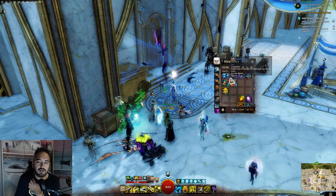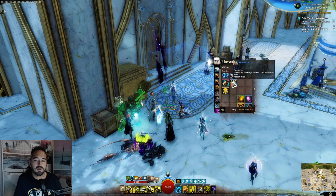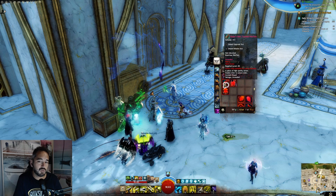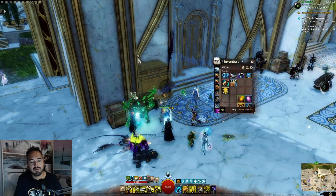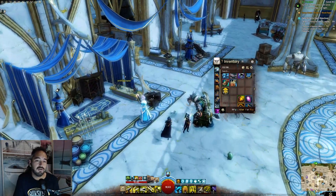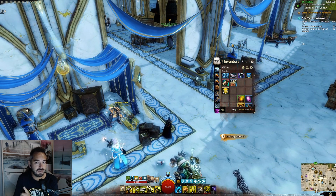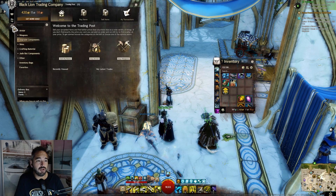By selecting a random box we end up with a piece of armor. Now we can't deconstruct this directly because it was not crafted, but there is a little step you can do. Bear in mind you can do this for all sorts of things — weapons and armor pieces — so it's very important to be aware of that.